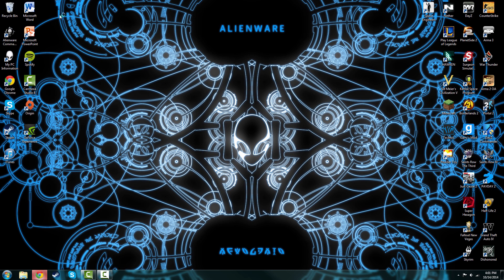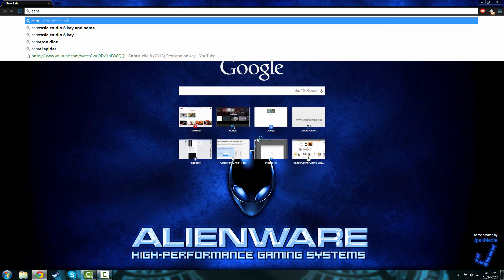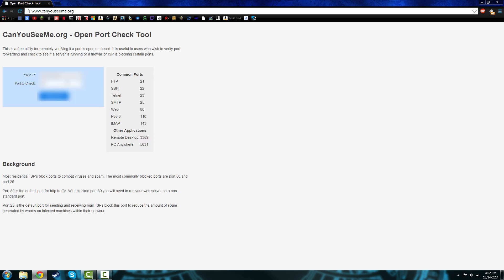Now let's check to see if your port is actually open. You go to canyouseeme.org — that's going to be difficult to remember. Type in port 25565. It's probably going to say no because my server is not running. If it's not running, make sure your server is running because it's not going to work. Usually it says success — you can see my IP right here but it's going to be blocked.